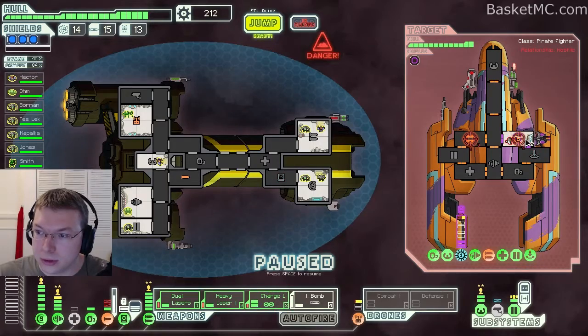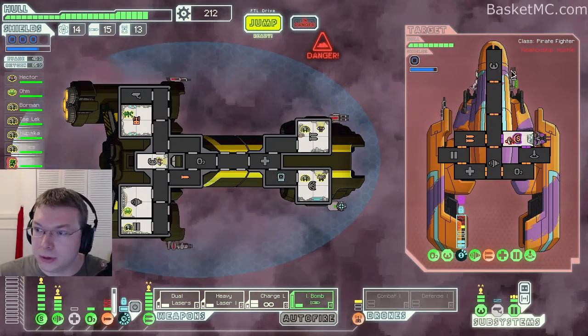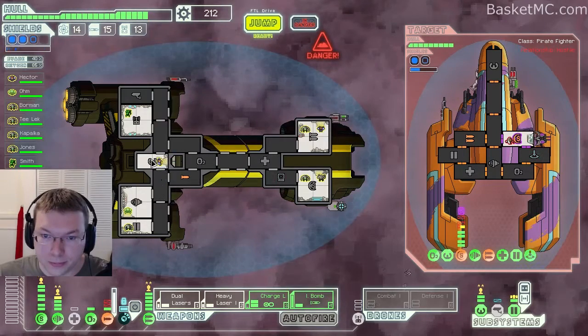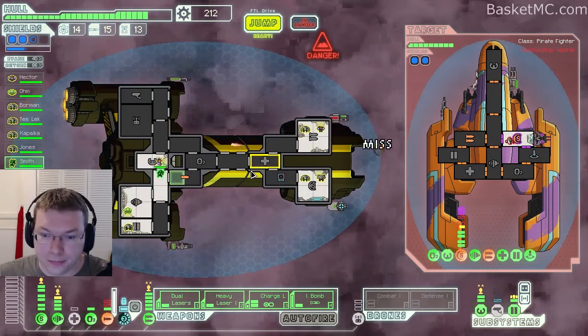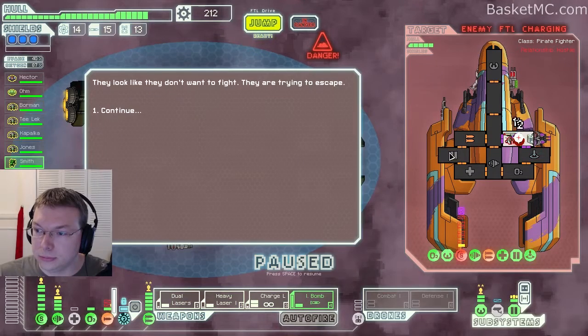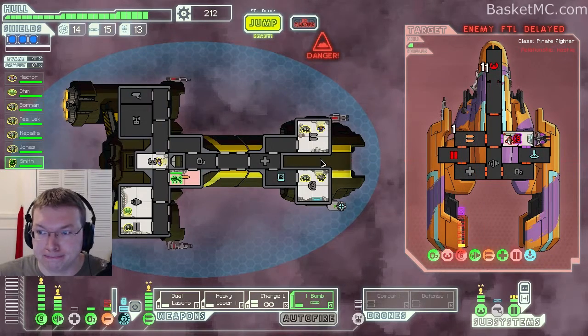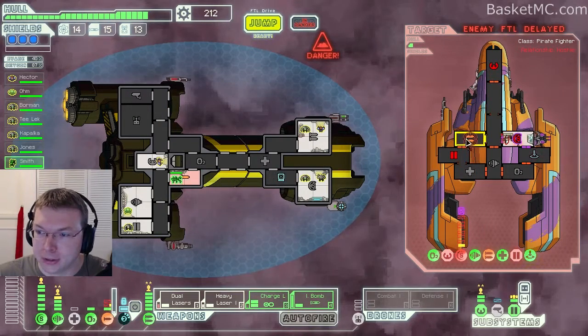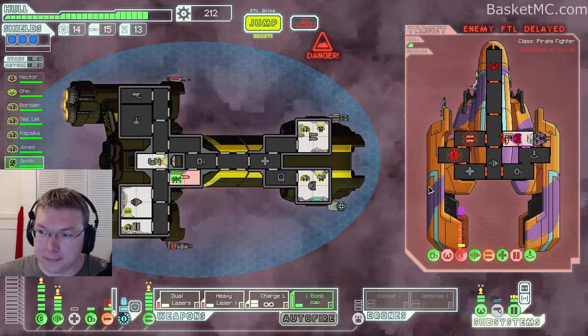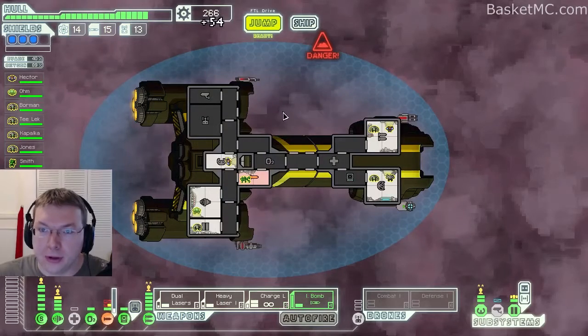We will attack your weapons and your shields. Lots of his weapons are beat up — good. Let's have this guy repair that and we will attack his shields. He's surrendering for a tiny bit of fuel and a tiny bit of money. No. You're dead. 54 scrap. Let's have the guys who can actually repair go do that. Is there a store? No store. We were already here so we know this isn't a store.